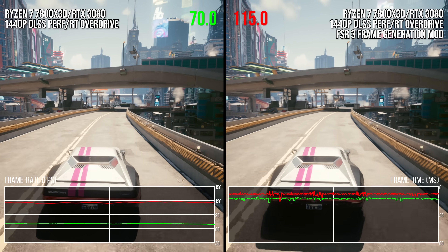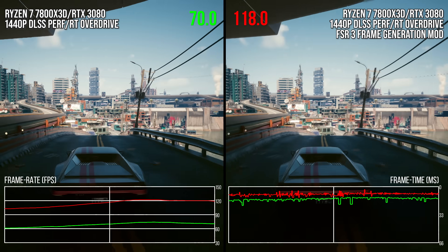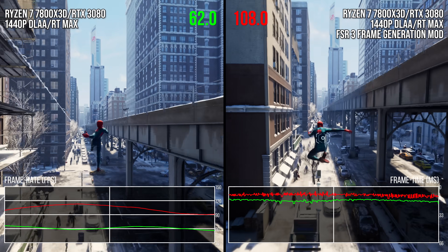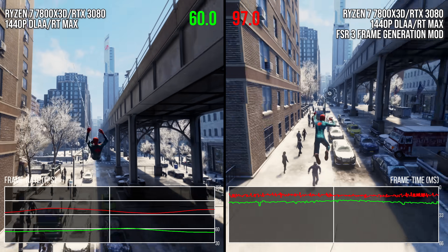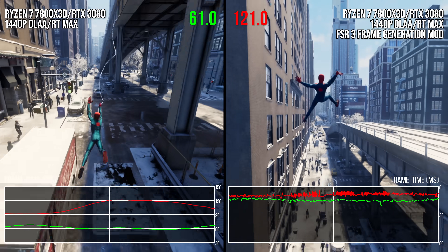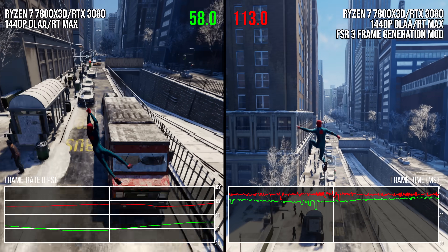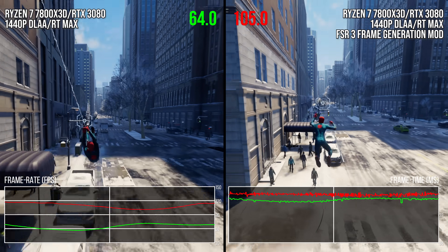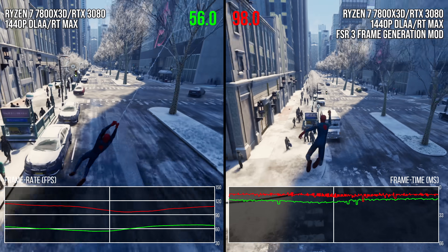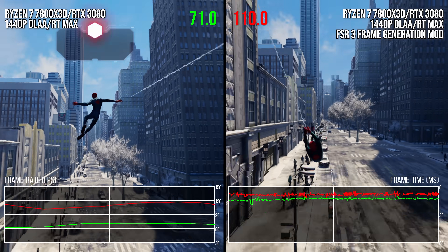Some good results in Cyberpunk, but do we see similar uplifts in non-path trace titles? Based on the experience I measured in Spider-Man Miles Morales, the answer is yes. Here we're running the game with DLAA at 1440p with ray tracing settings maxed out. FSR 3 frame generation, when enabled on the right, is increasing the average frame rate by about 65% — very similar numbers to what we saw on Overdrive Cyberpunk. In GPU limited scenarios, you'll tend to see around a 60 to 75% average increase in frame rates. It's only in CPU limited scenarios that one starts to see near 100% increases in frame rate.